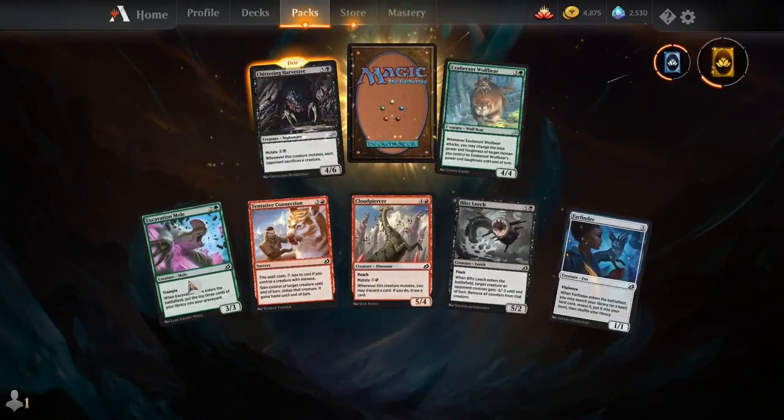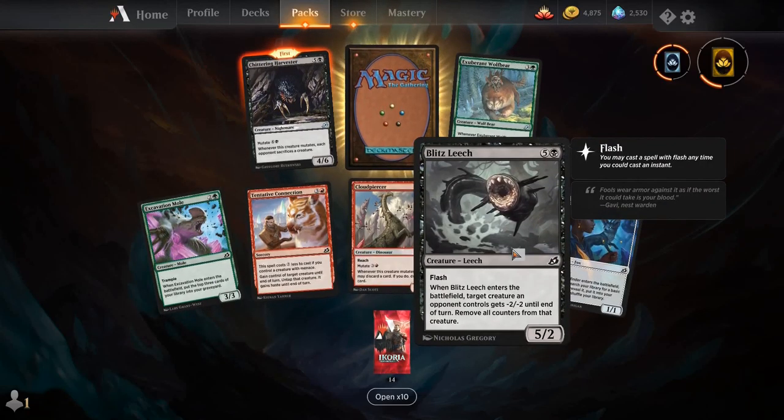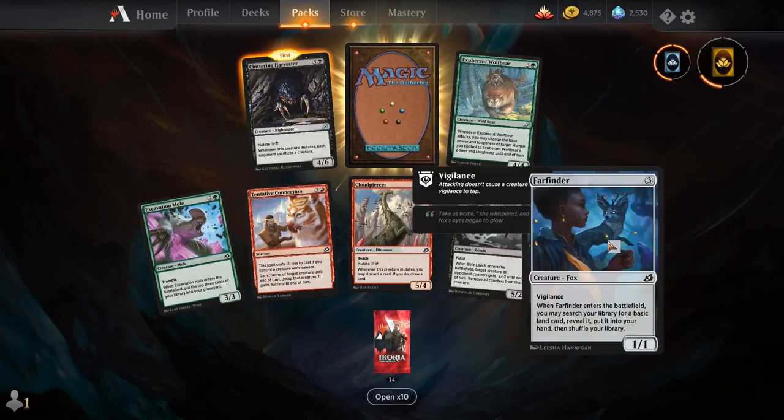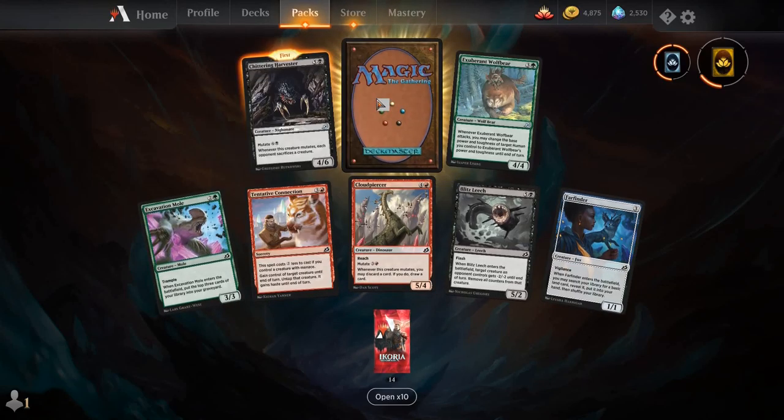Excavation Mall, Tentative Connection, Cloud Piercer, Blitz Leech, Farfinder, Exuberant Wolf Bear, Chittering Harvester, and our rare is Zagoth Triome.